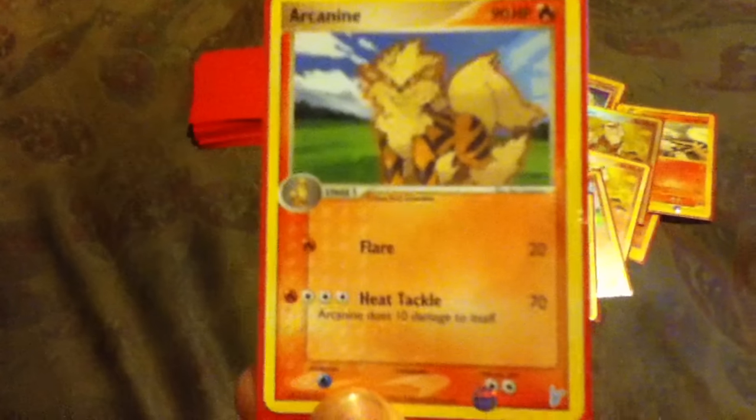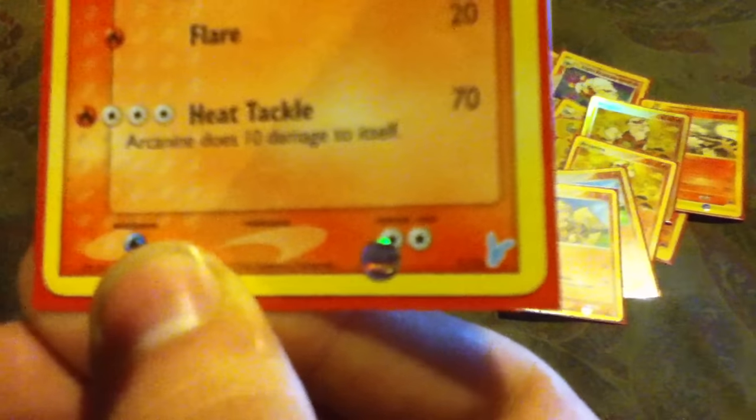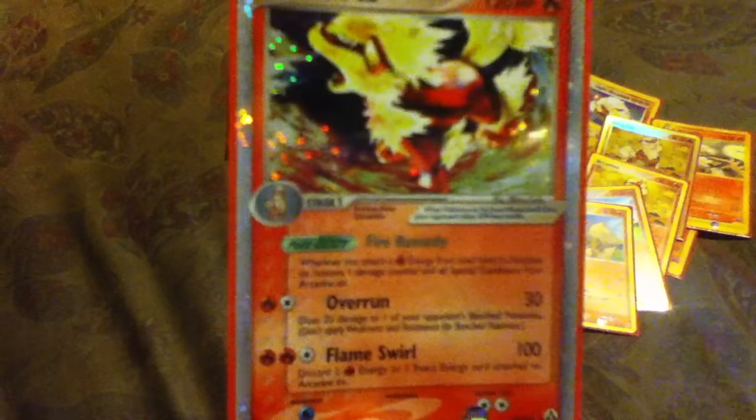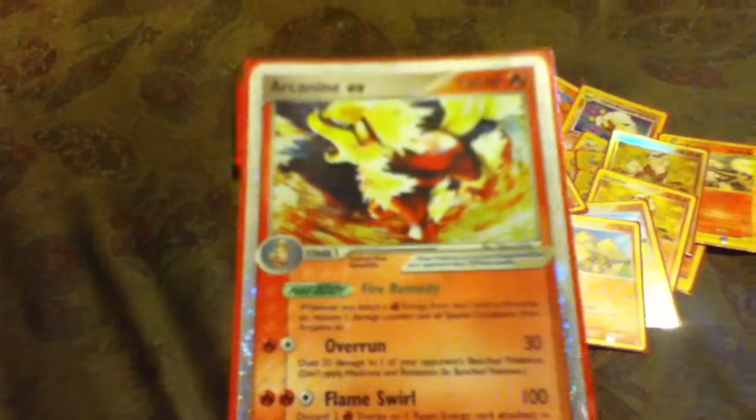There's also a normal version that has a little numbering on the bottom, which technically counts as a different variant — so I had to get that too. Then here's Arcanine EX — it's very shiny, nice, and expensive. Surprisingly, there might only be one version of this one.